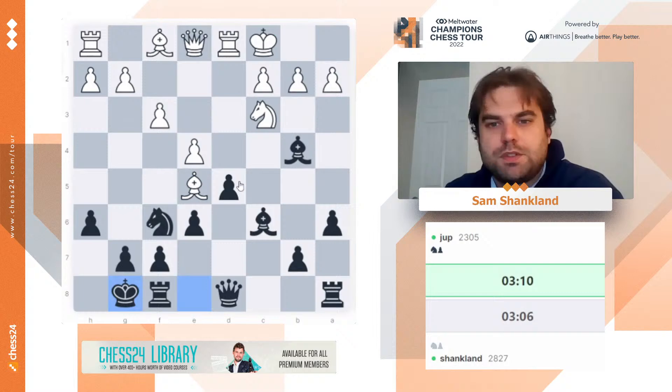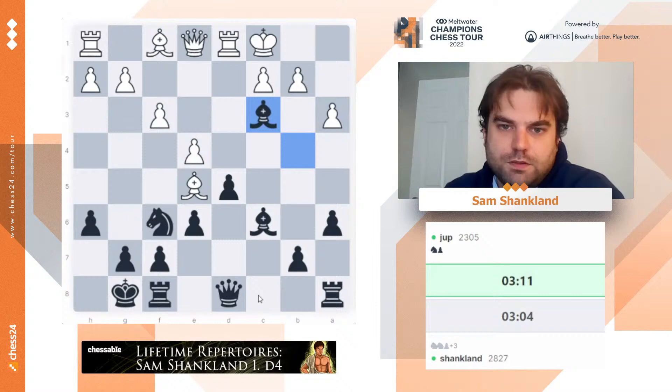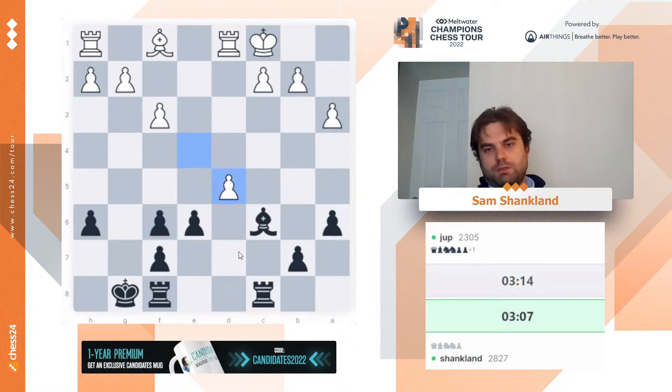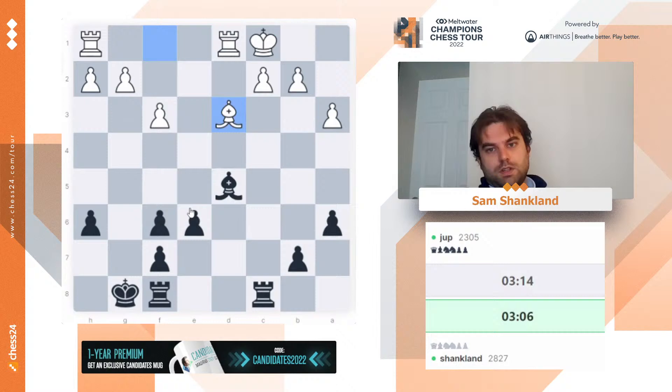I guess I can take this one — I guess he can take with the bishop if he wants. So this was the position they got in the Nepo game, and he actually got some vague chances, but it's pretty balanced. It feels like it's playable for both sides. Here it takes — and then Nepo played rook d4, if I'm not mistaken. All right, so bishop d3 is Jump's novelty, stopping f5 I guess.